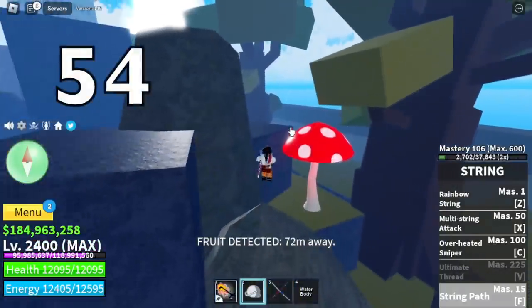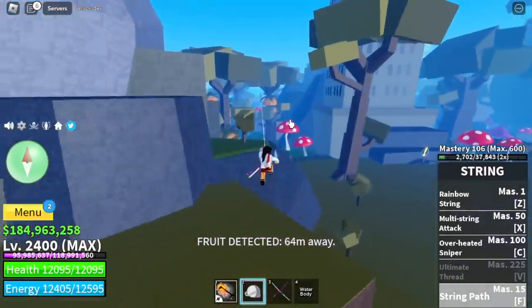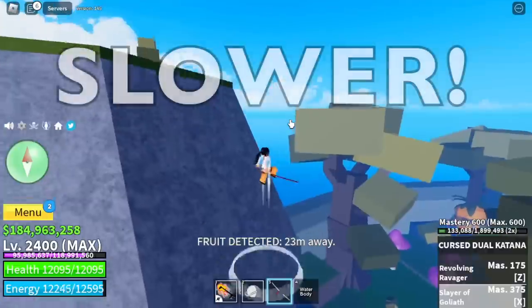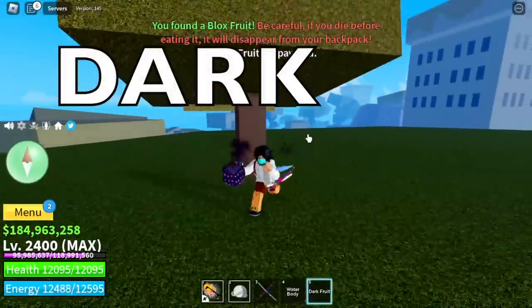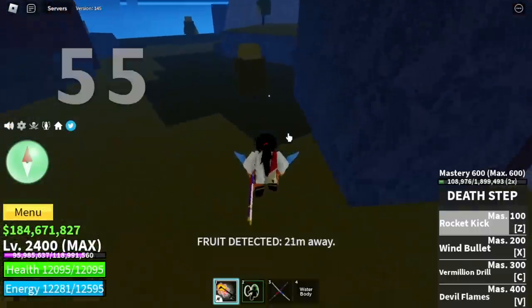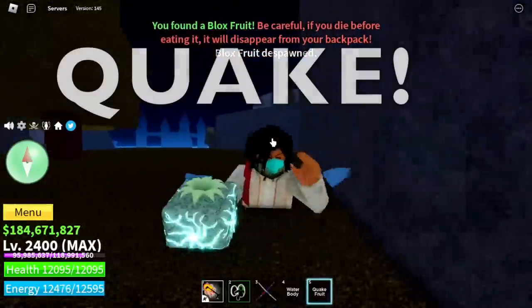Let's eat the string fruit. For our fifty-fourth fruit, we're using the F skill — not awakened. This is slower though, so we'll return to the door fruit later. We also got another dark fruit and an apple nearby. Fifty-fifth fruit — quake fruit! Not bad, our luck is getting back.